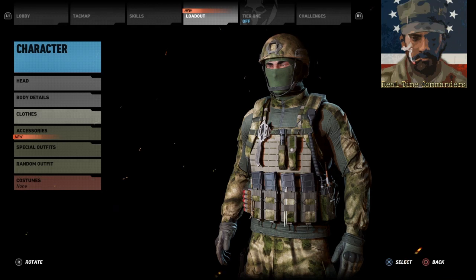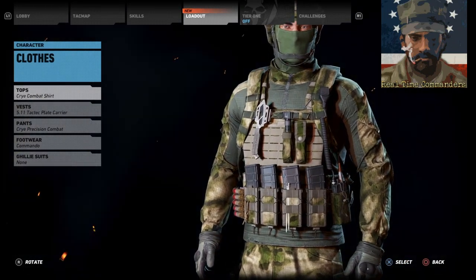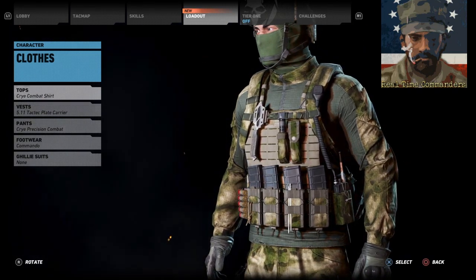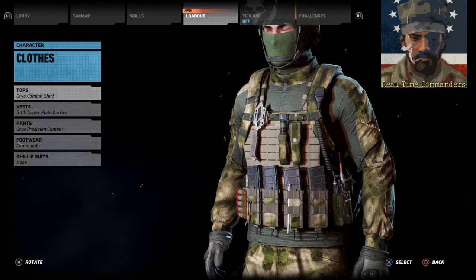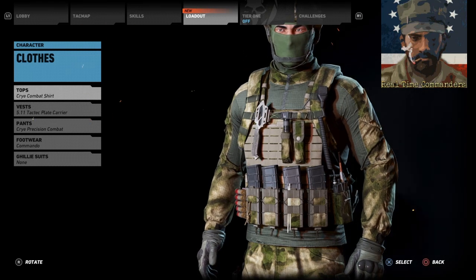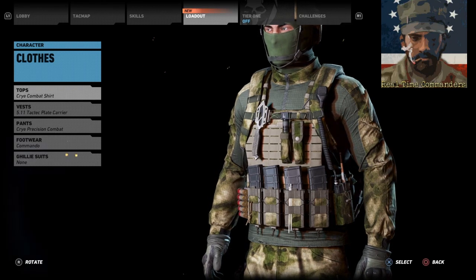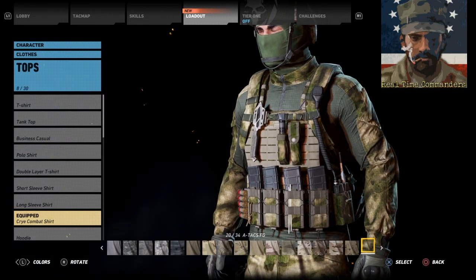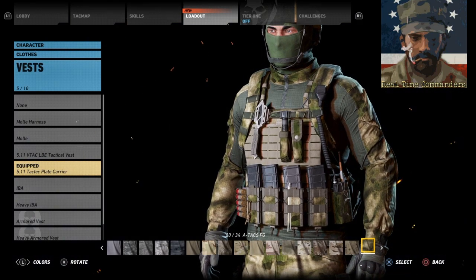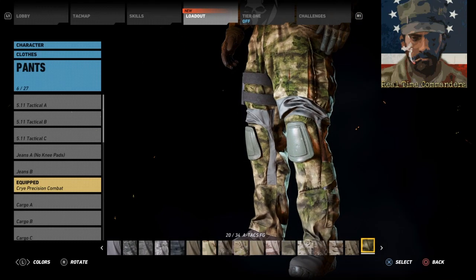We're going to show you how to make this uniform, going from top to bottom with all the accessory bits. You may be wondering why they're wearing Crye combat gear — in the last five to ten years they've been reverse engineering and redesigning most of their military equipment to match western equipment. This entire uniform is in ATAX FG. The top is a Crye combat shirt in ATAX FG. The vest is a Tac Tec plate carrier in ATAX FG.